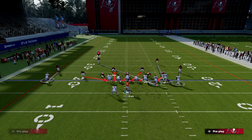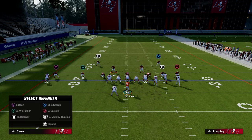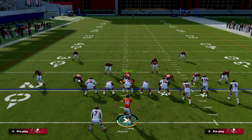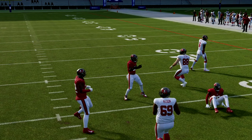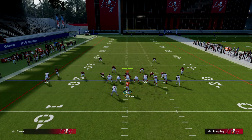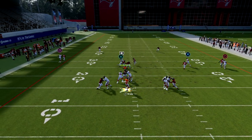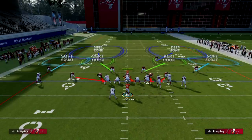One thing I want to point out about the man blitz: they have to shade underneath to stop the wheel route. If they've shaded underneath and put a defender in zone with someone over the top — sending only a three-man blitz — my tight end on the wheel route is going to be a potential YAC opportunity. I also have the running back coming underneath and the other routes as well. Man coverage shaded underneath is a good counter, but you have this mesh concept in the middle of the field so you can still hit that route for a gain.